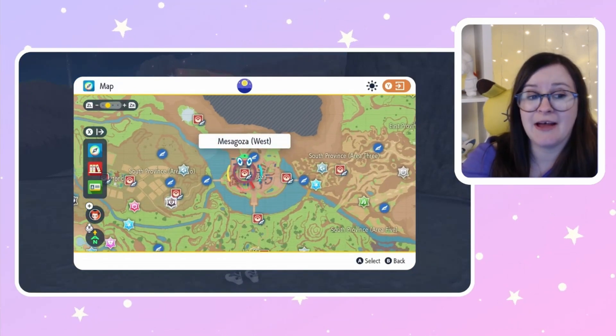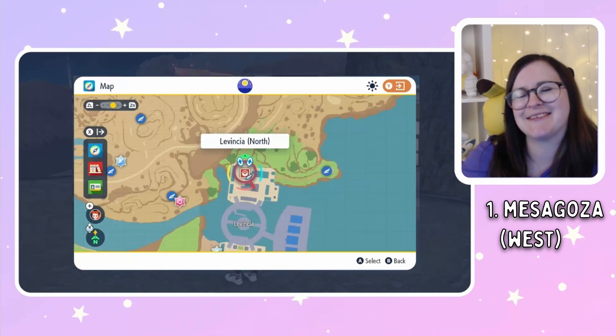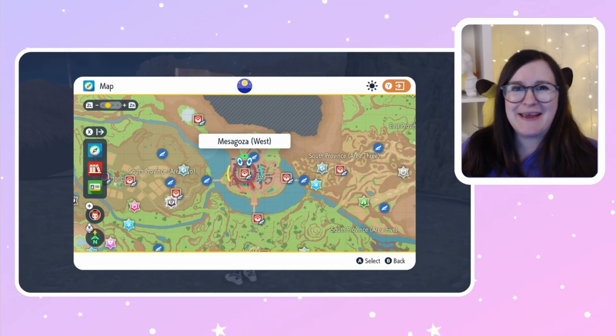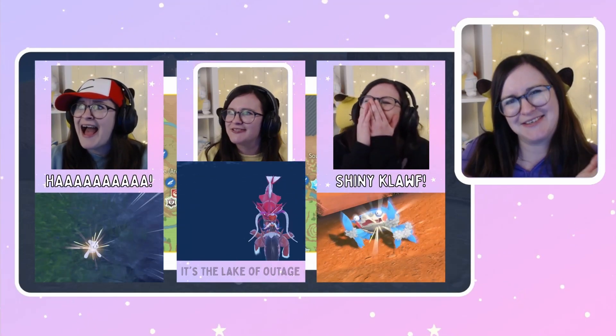But for everything else, these two locations — Mesagoza West and Lavintia North — have got you covered for all your sandwich ingredient needs. You're now ready to make some delicious and very useful sandwiches to help you catch them all.